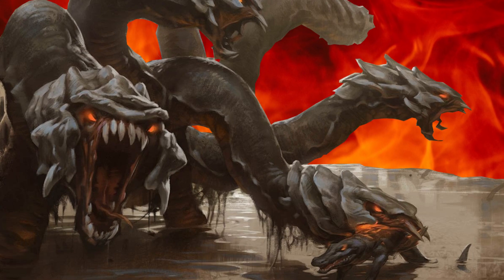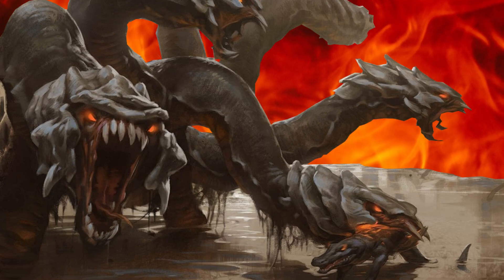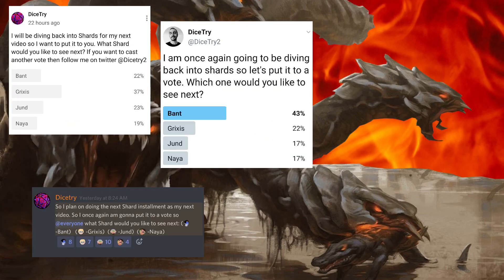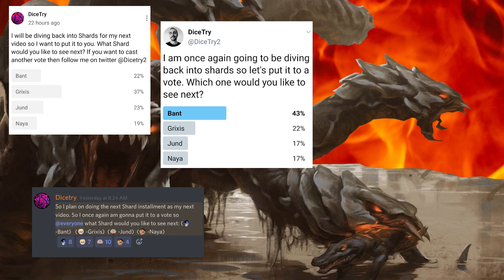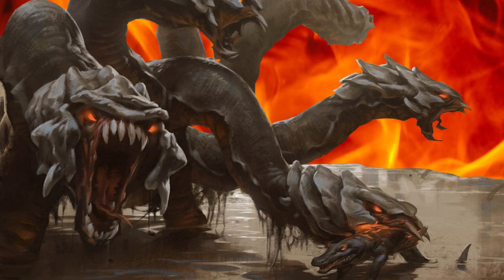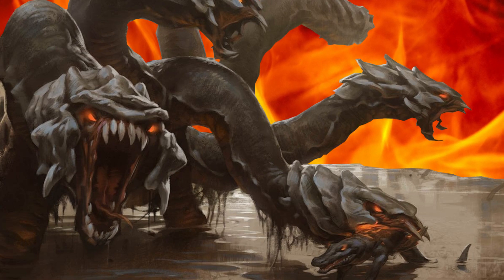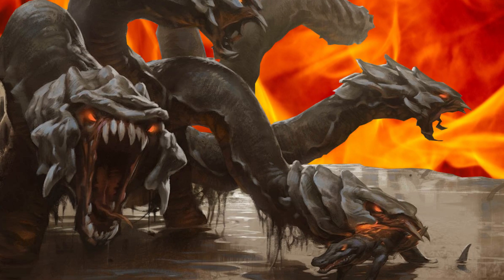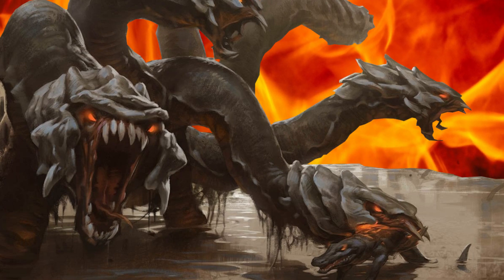Hey there and welcome back to Slicing the Pie, a series where I will discuss each of the shards and wedges of Magic the Gathering. Just like the previous video, I once again put the choice of what shard to cover next up to you. Each platform had different ideas, so in the end I stuck with the Discord's choice and went with Jund, which I honestly think is the best choice as it's a shard that's in many ways the antithesis of Esper, the subject of my last video. So sit down, get comfortable, and let's talk Jund — the shard that finds freedom in its selfish acts.